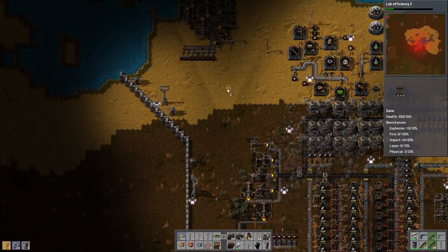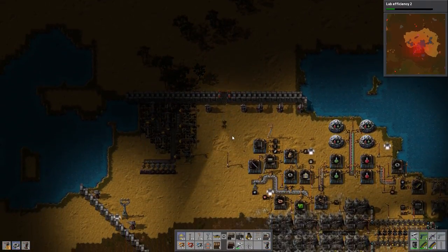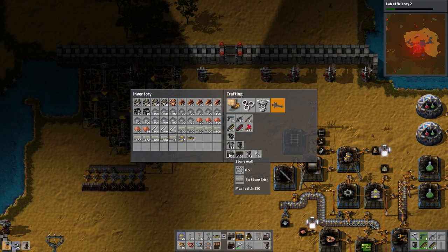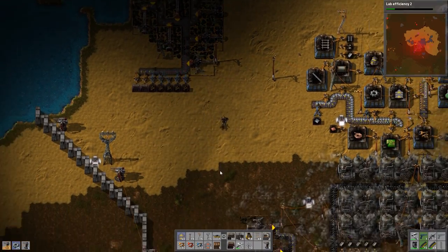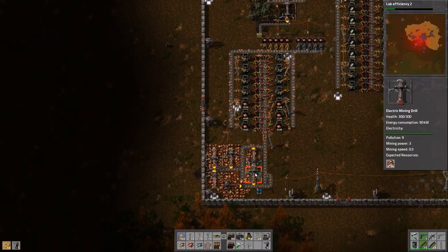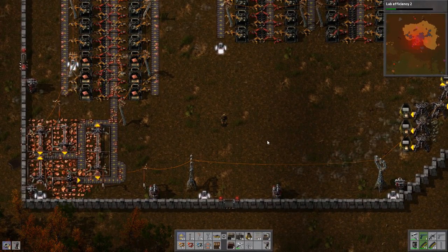I think we have everything we need. We can come and leave as we want. The gates have the same health as the walls, so there are no downsides with those, I think - unless you happen to go too close and send them in. Okay, let's start with the train station over here.